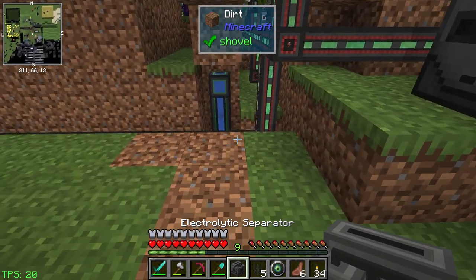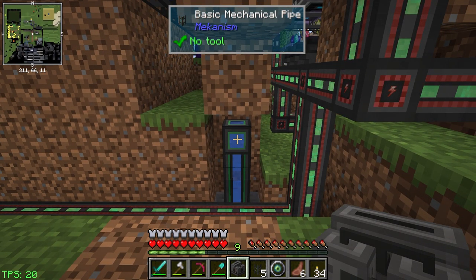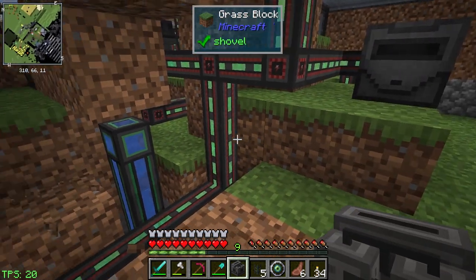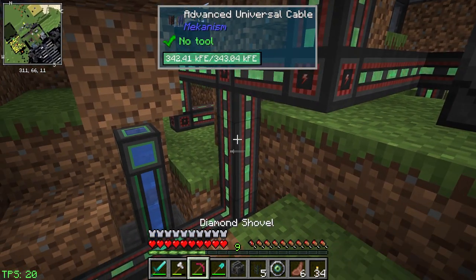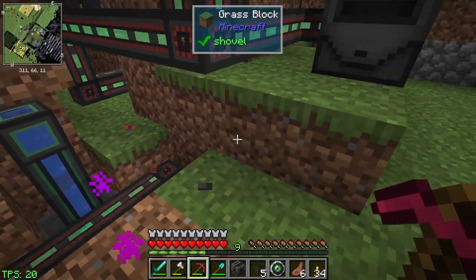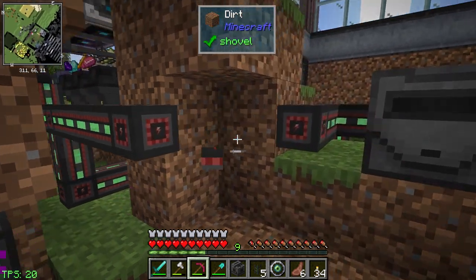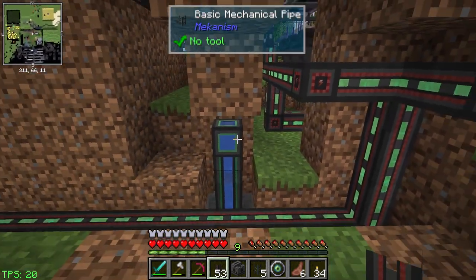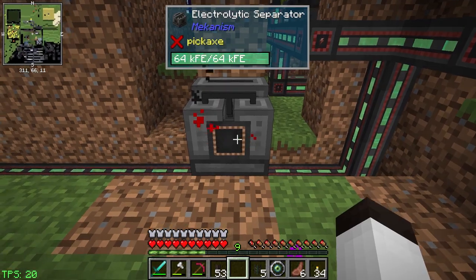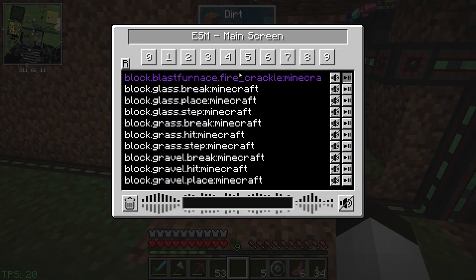Let's get the show on the road — we're gonna do an electrolytic separator. I just have to find a better way to put this pipe; this right here can't be here, and I'll explain why in just a second. We're doing this kind of on the fly. We're gonna make this go around the corner. We're going to put the electrolytic separator here, and you can see it immediately starts up because it has water access — it's making hydrogen and oxygen.